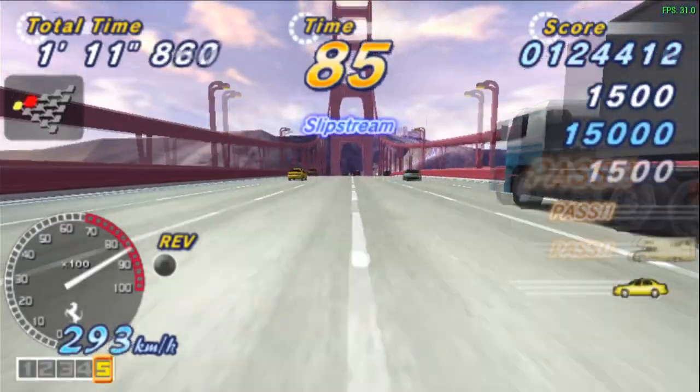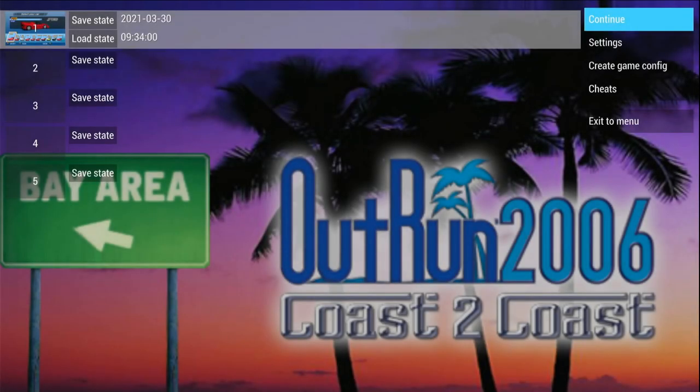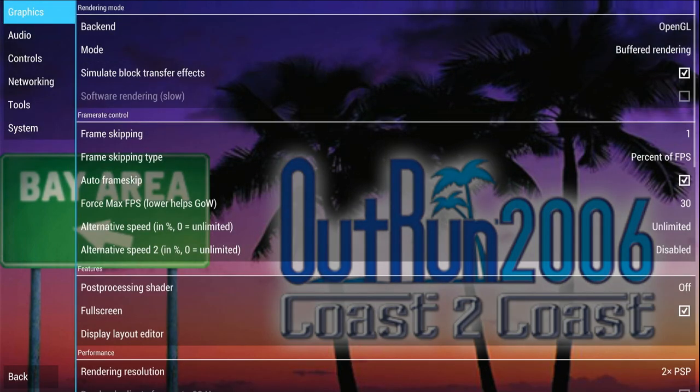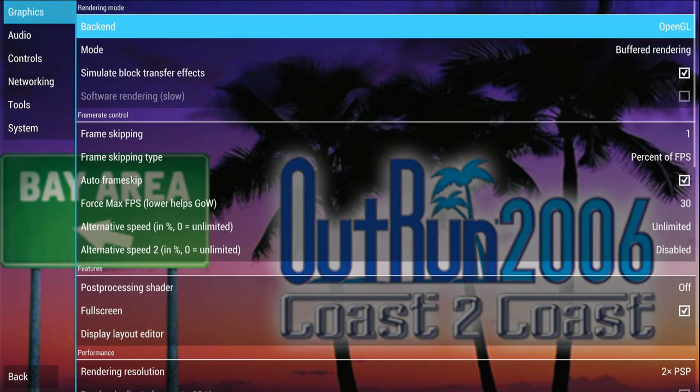We'll load up the game and then hit the hotkey to get to the menu, then press 'Create Game Config'. Any setting we change in game settings will be specific for OutRun 2006, so all other games will not be affected.